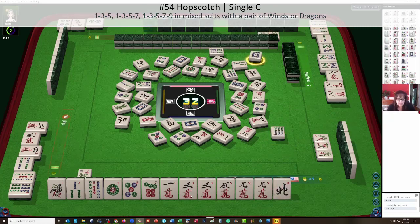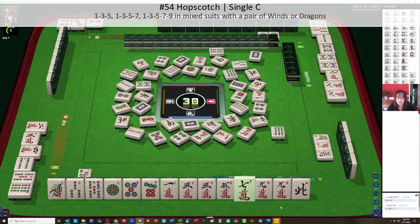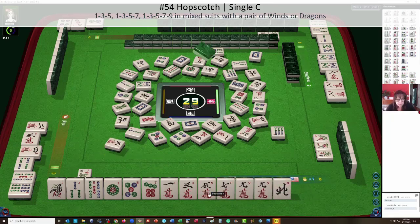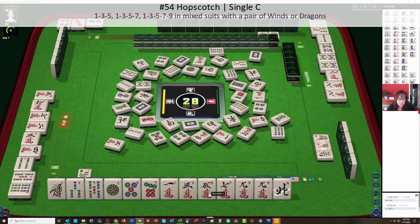Not white dragon — I don't know why. Two bamboos. We're looking at hopscotch. Oh my gosh, seven crack! Oh my goodness, we're getting close. Let's let the three crack go — three characters, or three crack, I meant three crack. So we're looking at one — green dragons. One, three, five, seven, six characters dots. We need a three dot chow and then we need a north.